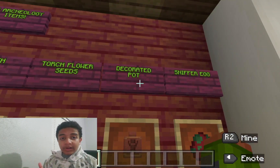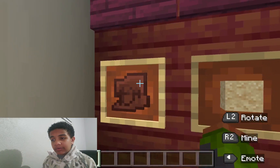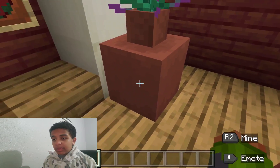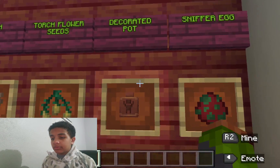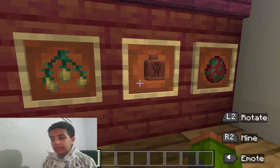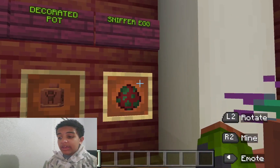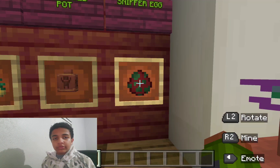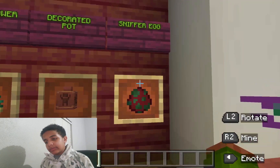Next, we have the Decorated Pot. The Decorated Pot is a precursor to the Pottery Shard, and we can actually make all sorts of pots. We can make one out of bricks, or this cool little aesthetic pot made out of Pottery Shards. And then lastly, we have the Sniffer Egg. This isn't exactly what it's going to look like, but this is sort of a theoretical imagining of the Sniffer Egg.